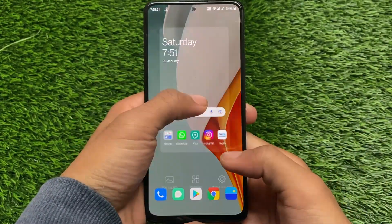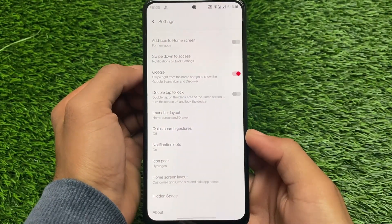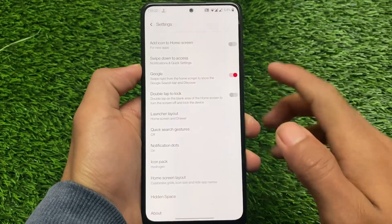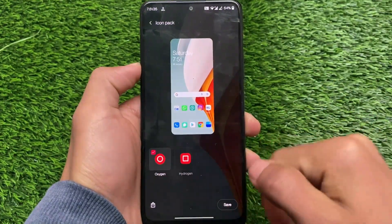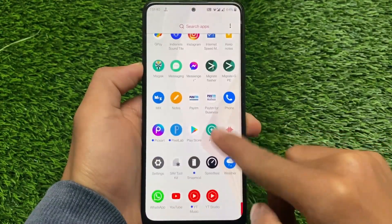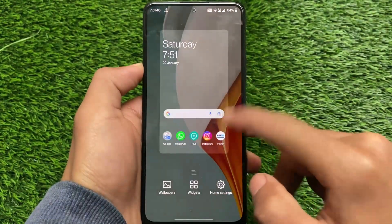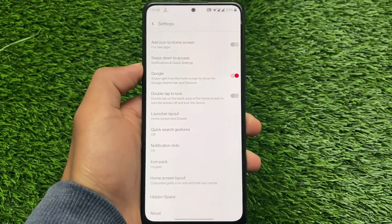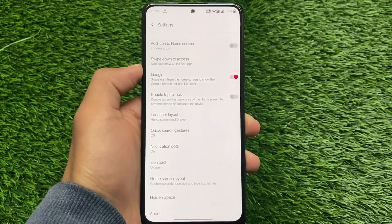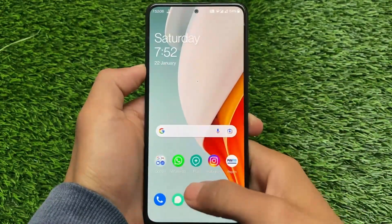Straight away we have the OnePlus launcher. Keep in mind that the latest OnePlus devices now have ColorOS, so things like Gallery, Camera, and more are ColorOS-based. But in this ROM, don't worry — we have the OnePlus launcher available with pre-installed Hydrogen and Oxygen icon packs, which you can apply easily. You also get swipe down for notifications and quick settings, icon pack support, home screen layout options, and a lot more.